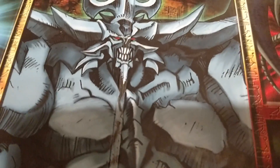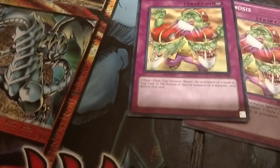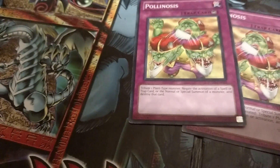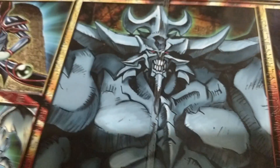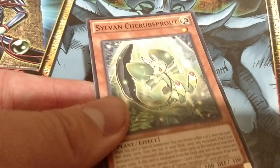Then I've got two Polynosis. This card is good — I can tribute one plant-type monster to negate the activation of a spell, trap card, or normal or special summon of a monster, and destroy it. So I can tribute someone weak and basically stop anything my opponent would do in that turn.